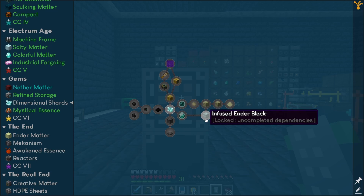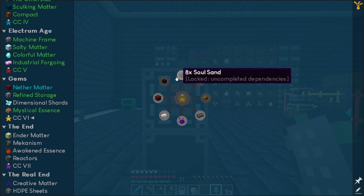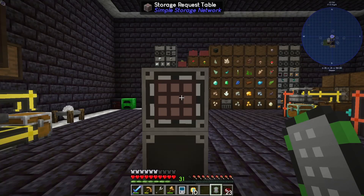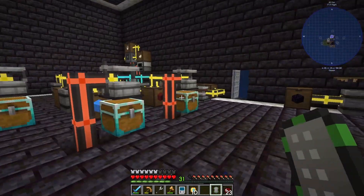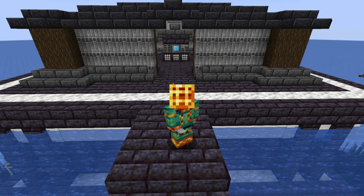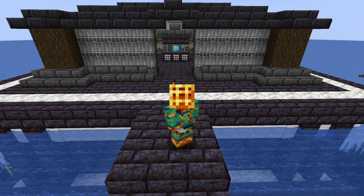Then we can get into the dimensional shards which brings us to the end stuff with the infused ender block and all that. I don't think we can get this yet. We did one chapter and challenge deal at the start and we did one today. But I think that's going to be it for today folks.